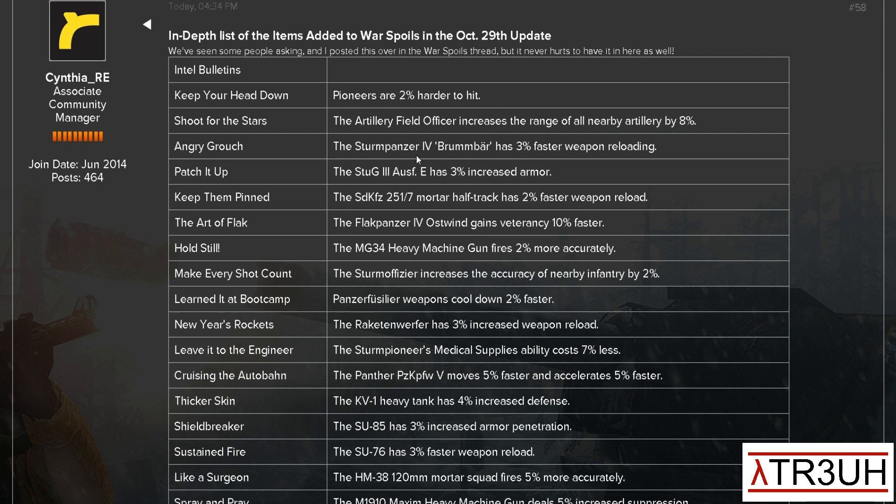Keep Your Heads Down: Pioneers are 2% harder to hit. Shoot for the Stars: the Artillery Field Officer increases the range of all nearby artillery by 8% — that's kind of nice. Angry Grouch: the Storm Panzer IV Brumbar has 3% faster weapon reloading. Patch It Up: Stug III-E has 3% increased armor. Keep Them Pinned: the 251/7 Mortar Half-Track has 2% faster weapon reload. Art of Flak: the Flak Panzer IV Oswin gains better accuracy 10% faster. Hold Still: MG34 Heavy Machine Gun fires 2% more accurately — that's going to be nice, considering the MG34 is rather popular with the OKW. Make Every Shot Count: Storm Officer increases the accuracy of nearby infantry by 2% — that's a really nice aura ability.